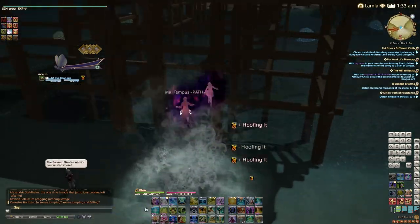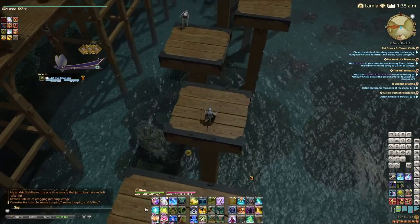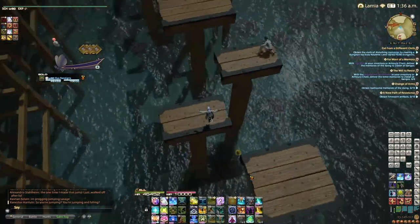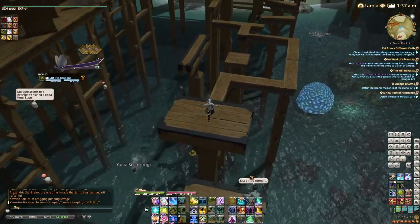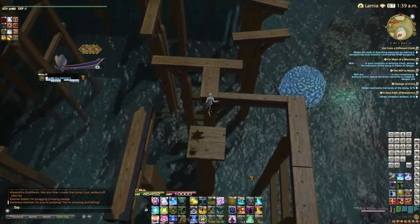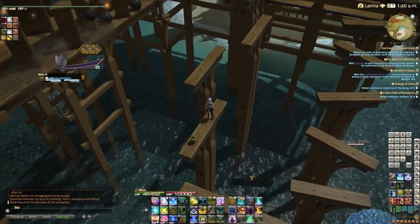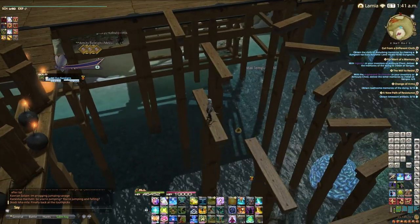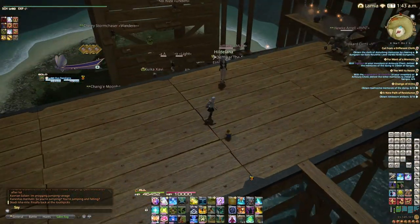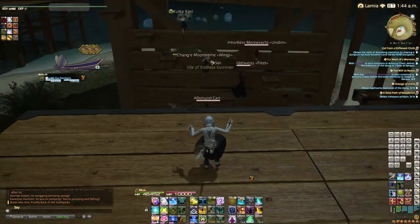And with that out of the way, we're off! Take the water spout to the starting course of the jump puzzle, and since I'm assuming we actually want to jump for this jump puzzle, we're going to take the right side. This section is very forgiving and can be done with only full length jumps, and if you are doing the Moonfire Faire quest, this section is required. You can skip this section via the NPC for the quest if you really want to, but if you want to do the more difficult section, I suggest doing this part at least for some warm-up practice.